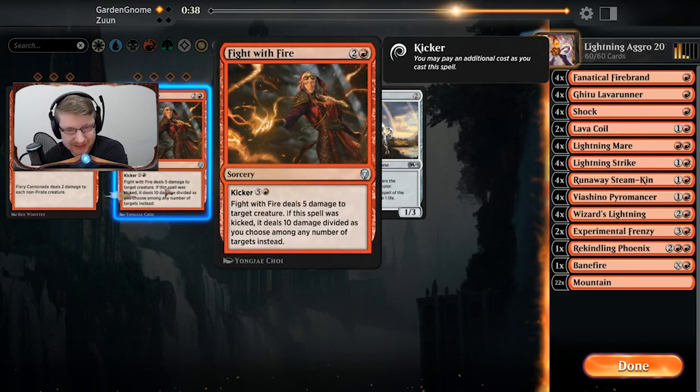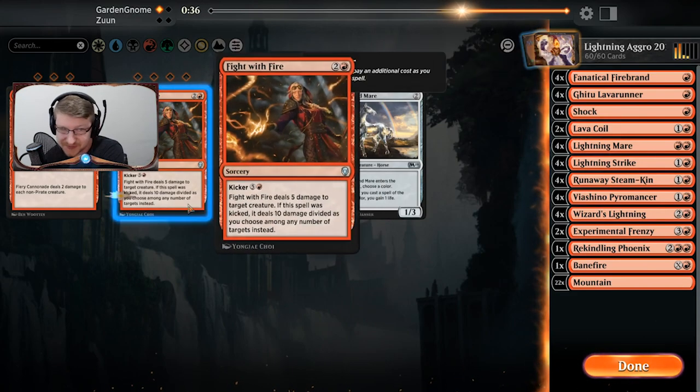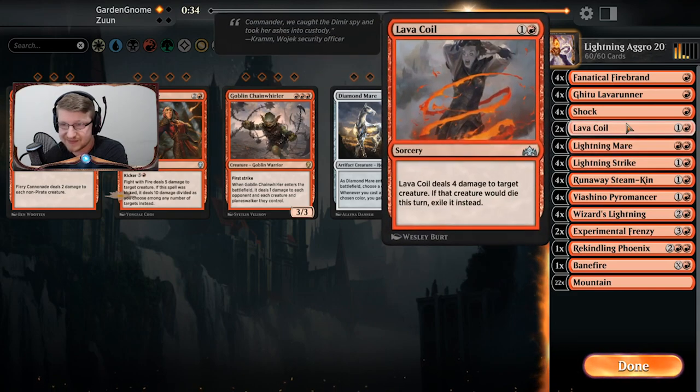Part of me thinks Fight with Fire would be good in certain circumstances instead of Lava Coil. I just have to burn them down as fast as possible — I think this sideboard configuration is right.